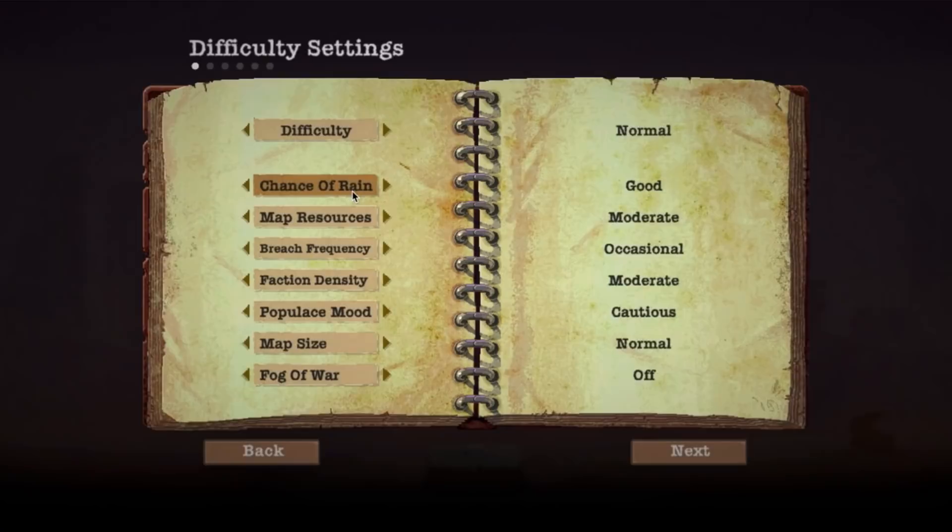Welcome to the Fast Track Shelter Guide. My settings are normal with increased raids and large map, but these tips can be used for any setting.